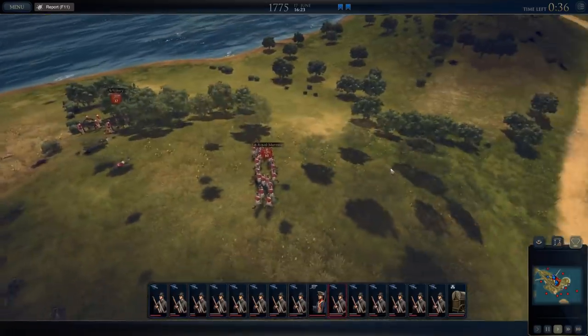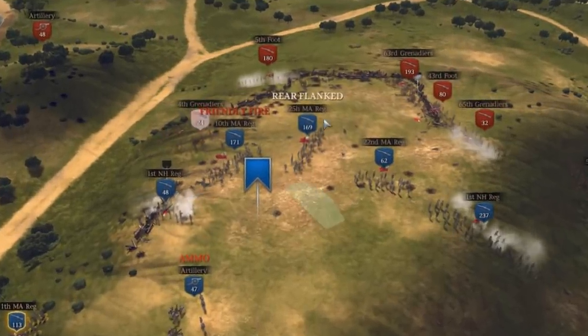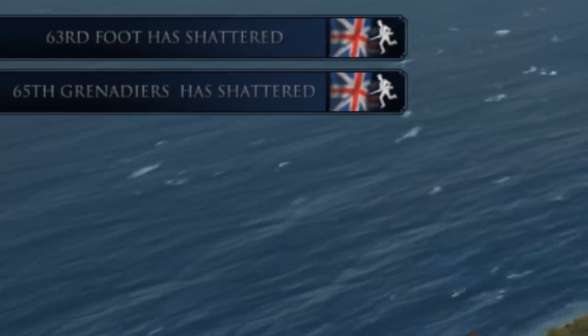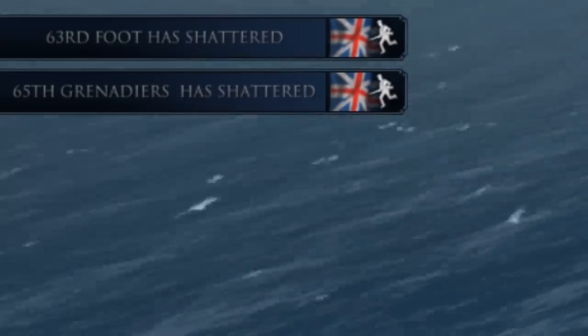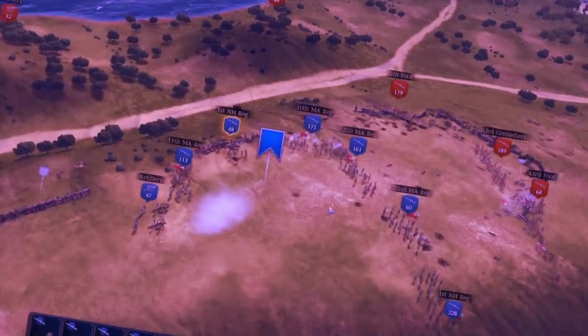Let's see what the Royal Marines look like — man, they've got cool-looking hats, cooler than regular British dudes. Gentlemen, we need reinforcements. They say the patriots are coming — we need them now. We're forcing the grenadiers to route. 63rd foot has shattered, and the 65th grenadiers. Those are British units that have shattered — so I think if they shattered, they ain't coming back. Hold the fence, gentlemen, hold it for days and days.